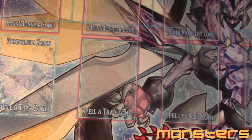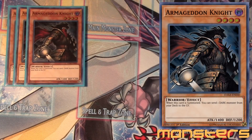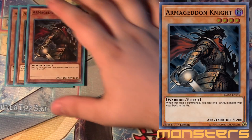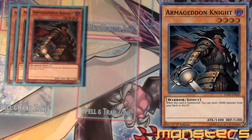We got six Uni-Zombies technically. Next you got the three Armageddon Knight — this guy is still very relevant. He cannot mill Mezuki, don't forget that, because Mezuki is an Earth attribute. But he becomes a zombie when Zombie World is on the field, so if you bring him back you can just keep milling. Really cool, really good mill card.